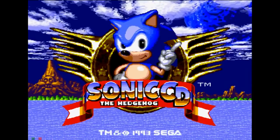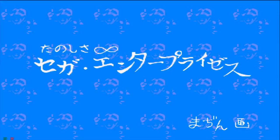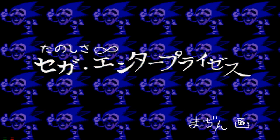Sonic CD has a hidden sound test menu where you can find tracks from the game, a few hidden images, and normal hidden content. However, if you put in a certain set of numbers, you get nightmare fuel — a repeated picture of Sonic with a weird humanoid face and haunting music. The text on the screen is Japanese for 'Fun is Infinite, Sega Enterprises.'